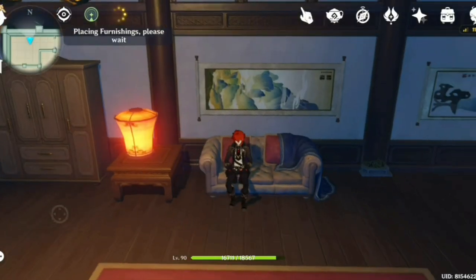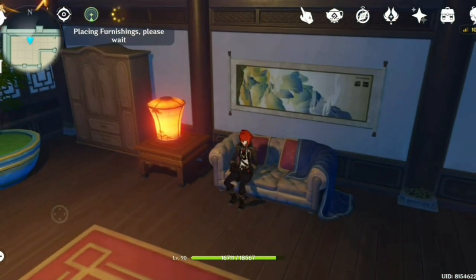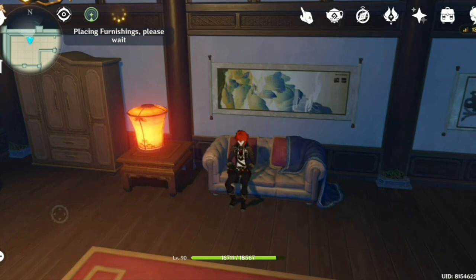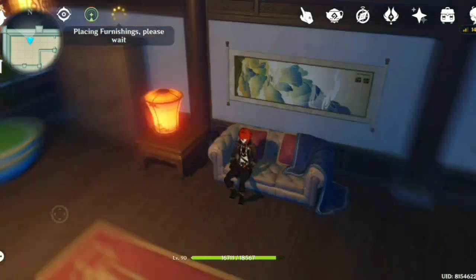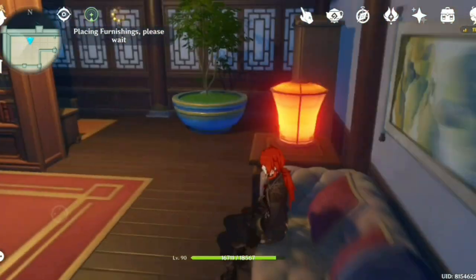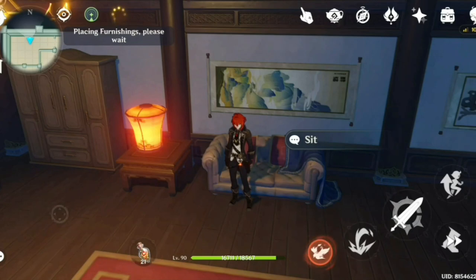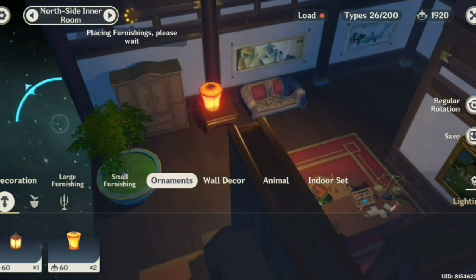The next item I want to encourage you guys to avoid crafting would be these lamps on the table right here. Although they are quite pretty, they are a bit awkward to place just everywhere in your housing system, and also awkward to put on top of tables. Apparently, this particular lamp actually takes up 220 load and only gives about 60 adaptable energy. Another mistake I made was crafting a lot of them, and they actually consume a lot of load.